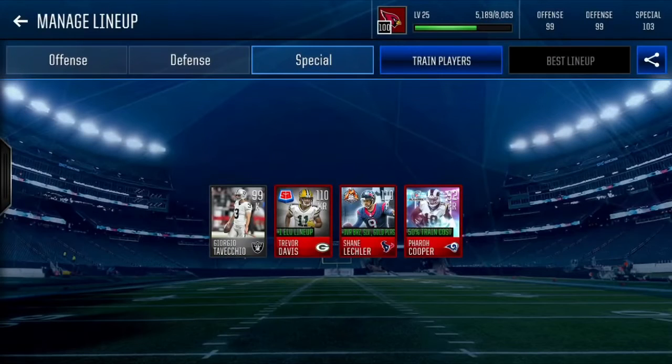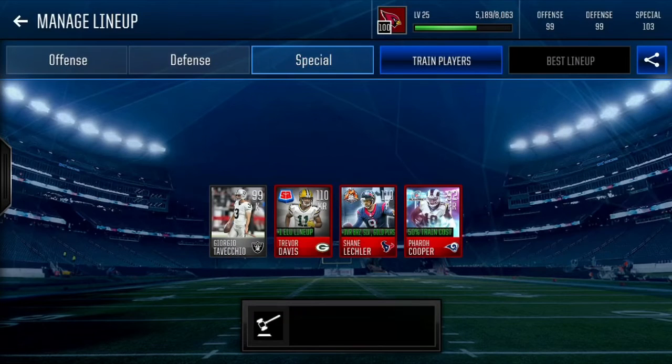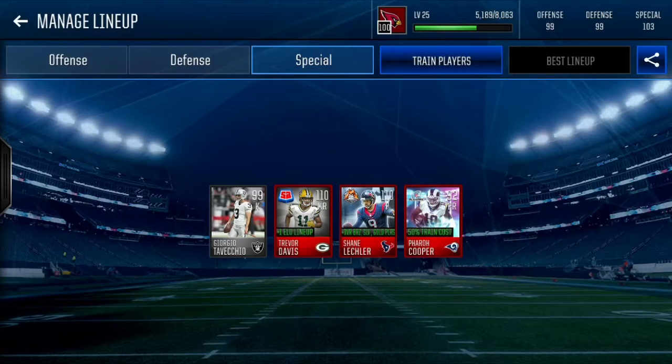Yo, what's going on boys? Works one out hard here coming back to you guys. In this one we're going to be unlocking the final version of the 120 overall Shane Lechler punter. That gives like a 35 overall boost to bronze and silver and then like a 20 to gold or something.